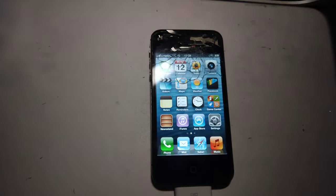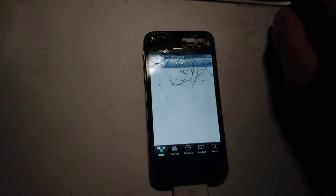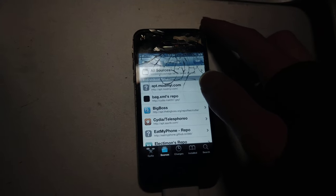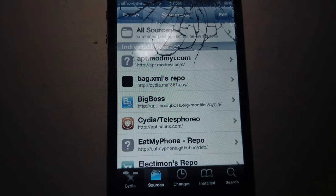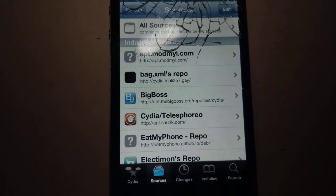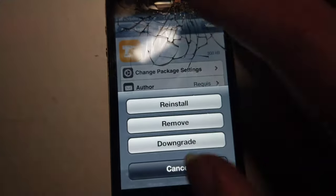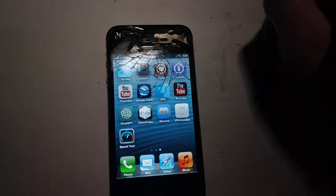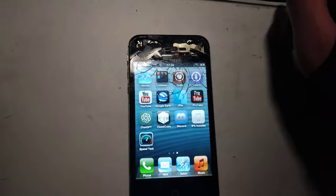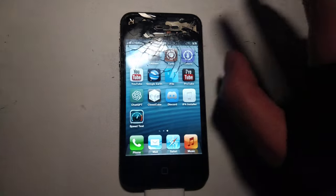If you want to get this on your jailbroken iOS 6 device, you go into your Cydia and add the repo: CDR.mally357.gay. Then you go to All Packages, and there's a tweak called MapsX — you install it. That's literally it. Link in the description for the repo, and there's a Discord server as well.